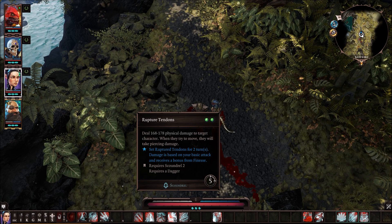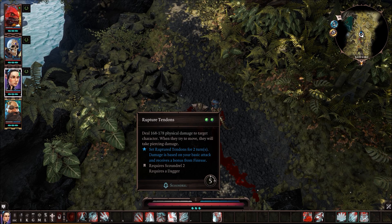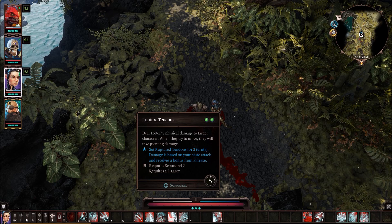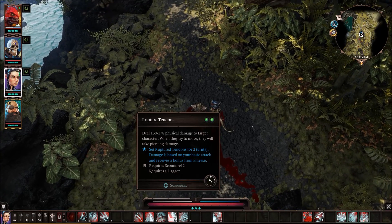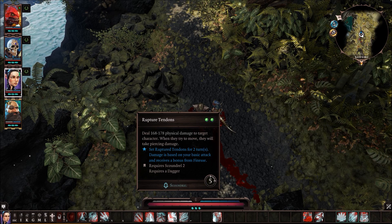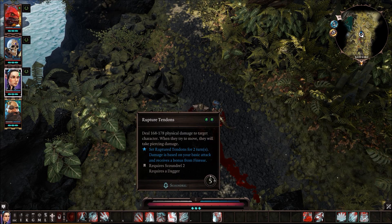Ruptured Tendon is probably one of my favorite abilities for melee-type characters. It deals 168 to 178 physical damage, and when the target moves, they take damage from movement. This is really great if you combine it with Fear — they have to move trying to run away and constantly take damage. Or teleport them far away and they have to walk back to you if they're a melee character with no range. Just a sick ability — probably my favorite in the Scoundrel tree.